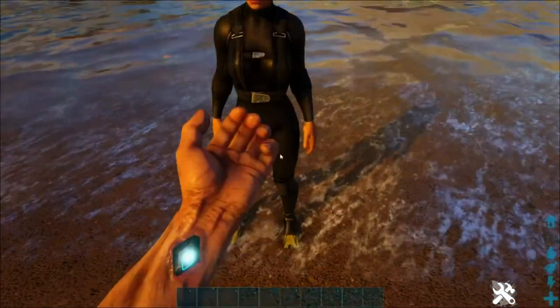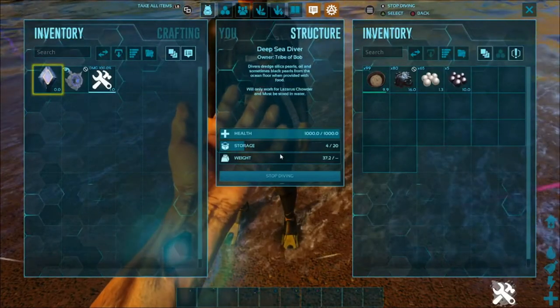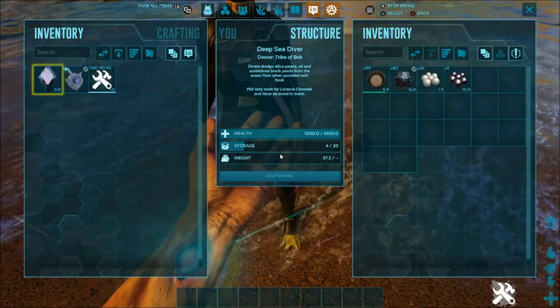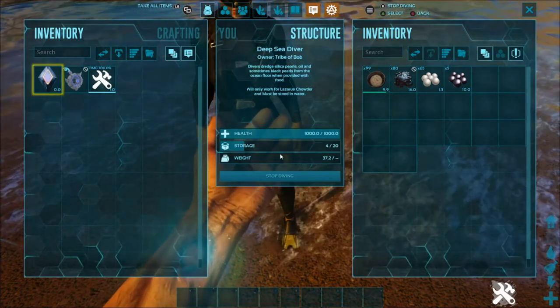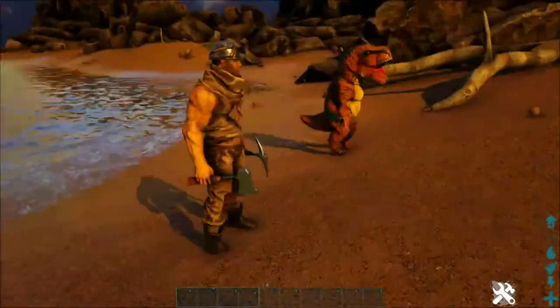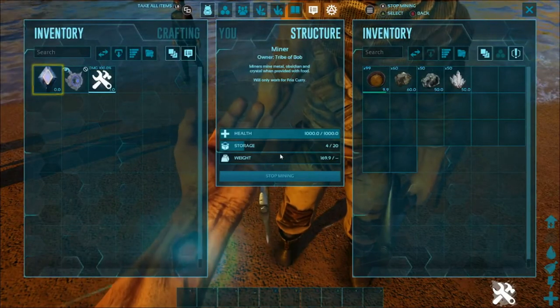Now we got the Deep Sea Diver — let's see what these ones got us. We got 80 oil, 65 pearls, and 5 black pearls. Then here we go, we got the Miner: 60 metal, 50 obsidian, 50 crystal.